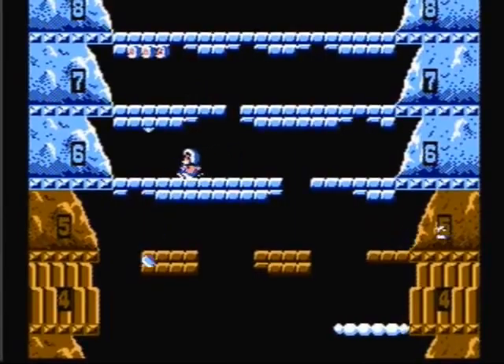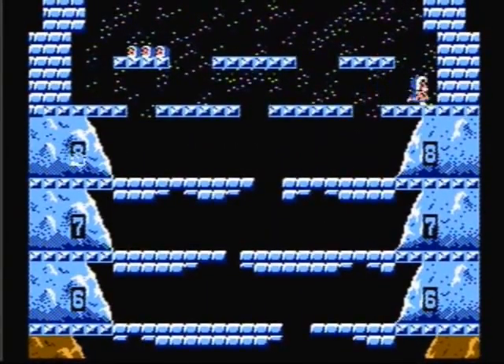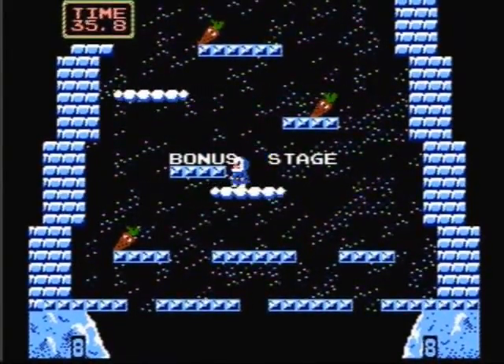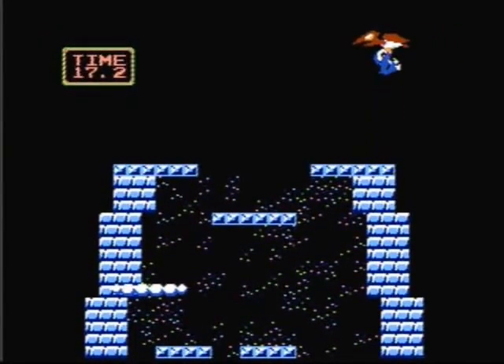The object of the game is to get the highest score by racing to the top of the 32 mountains and completing as many of them as you can. Each of the 32 mountains are broken up into two sections. The bottom section has eight floors. Once you climb up the eight floors, you reach the bonus section, where you have 40 seconds to retrieve the stolen vegetables and to catch the evil condor.